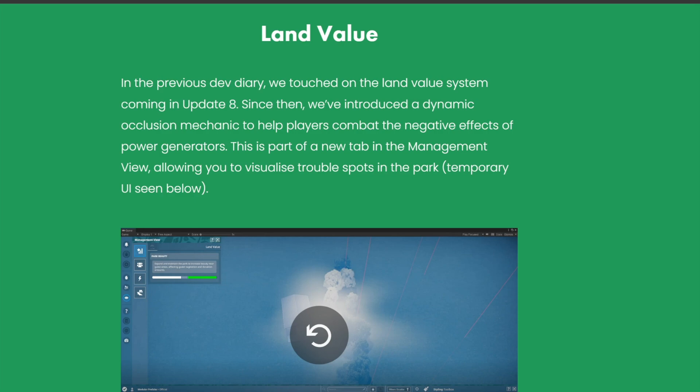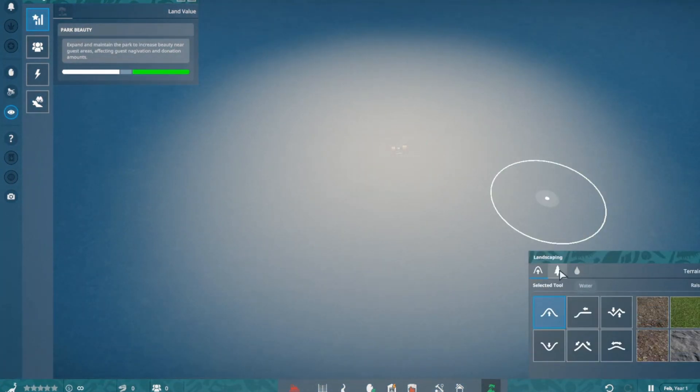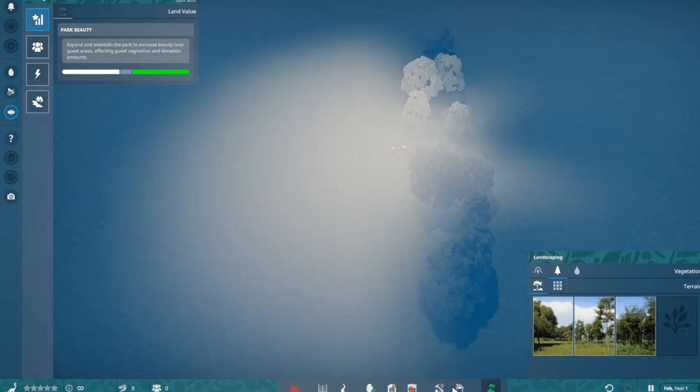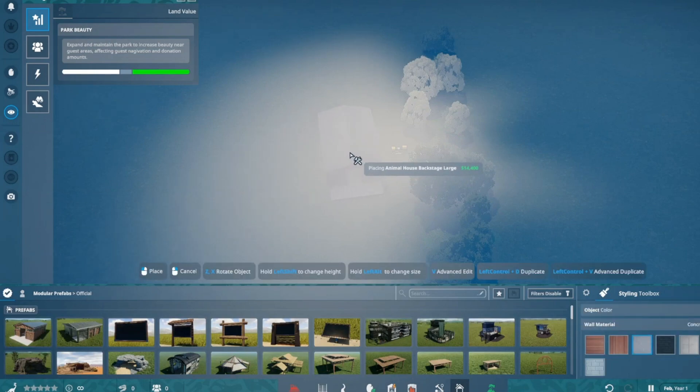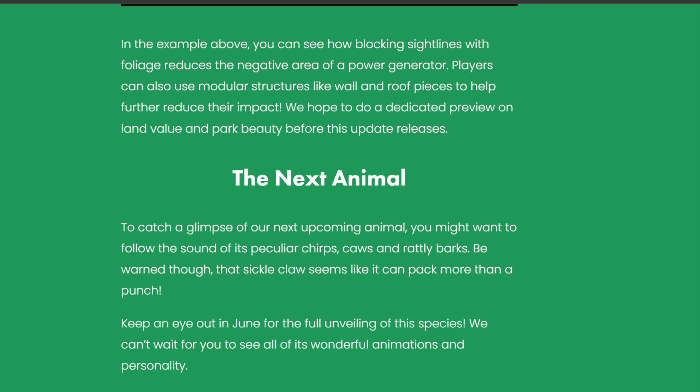Land value. In the previous dev diary, we touched on the land value system coming in update 8. Since then, we've introduced a dynamic occlusion mechanic to help players combat the negative effects of power generators. This is part of a new tab in the management view, allowing you to visualize trouble spots in the park. So we're putting down a power grid here — you can see it's got this hazy fog. Then we're popping down some trees and you can see that's reduced it a bit. With an animal shelter it reduces it even further. You can see how blocking sight lines with foliage reduces the negative area of a power generator. Players can also use modular structures like walls and roof pieces to help further reduce their impact.